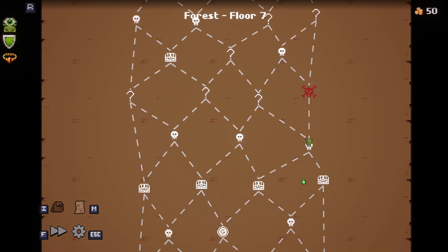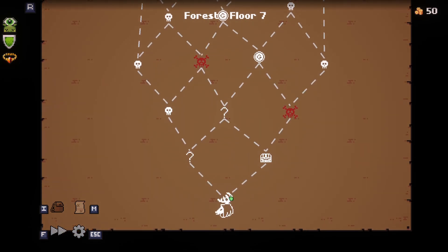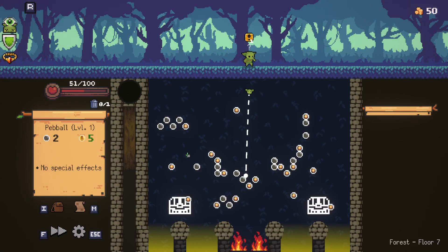Which way would benefit us most? If we go straight right... we want to go this way or this way actually. We want to go left, left, left, and then right, right. But I'm not going to remember that.